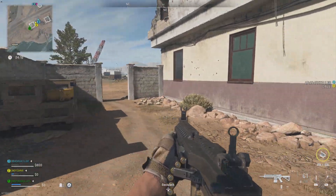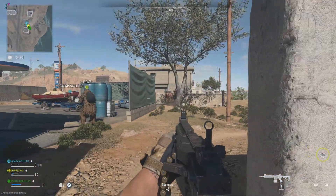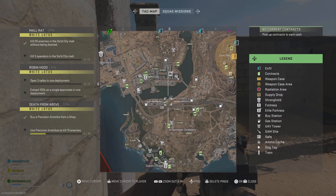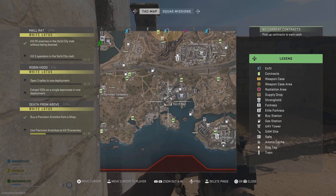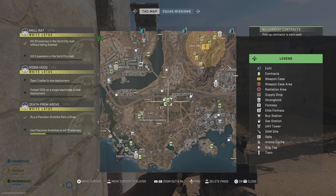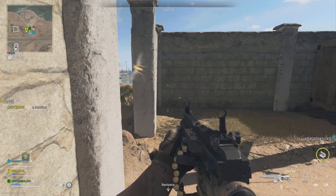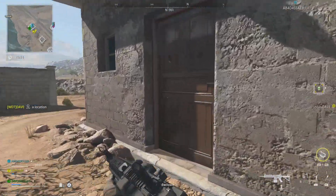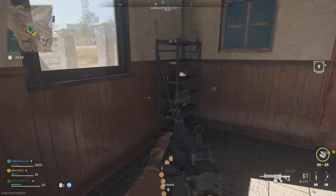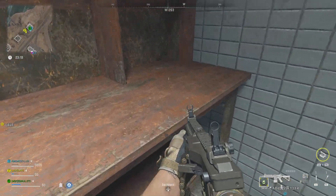Quick question — for one mission I've got to have three safes opened in one deployment. What do I have to do to get the safes to show up? It's in the legend but not on the map anywhere. Is it like destroying supply boxes? It might be. I really don't recall. Last time I played I only got two open out of three, or maybe when I found one it marked all the ones around it.